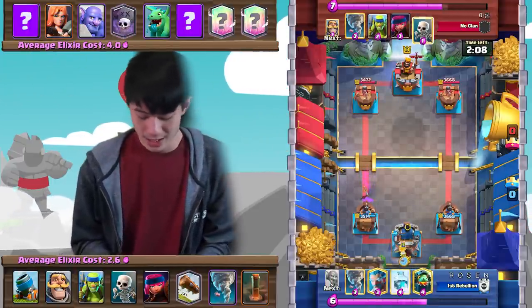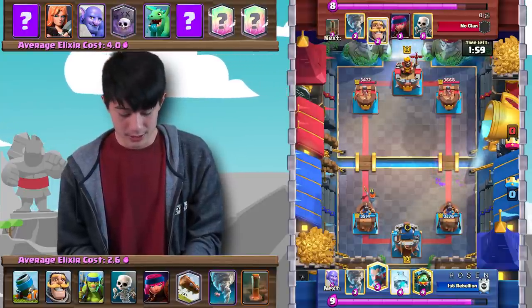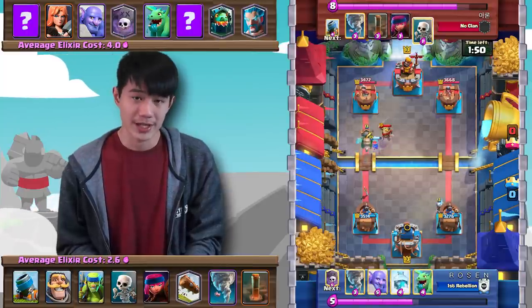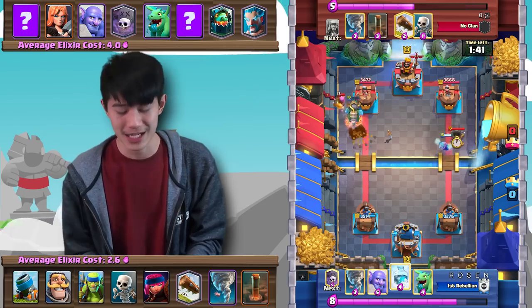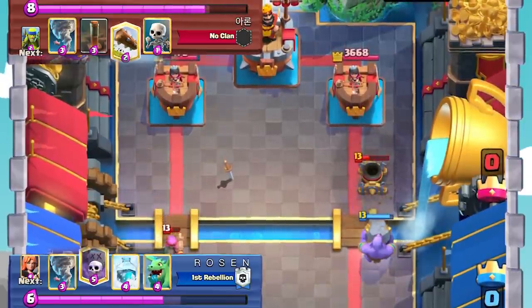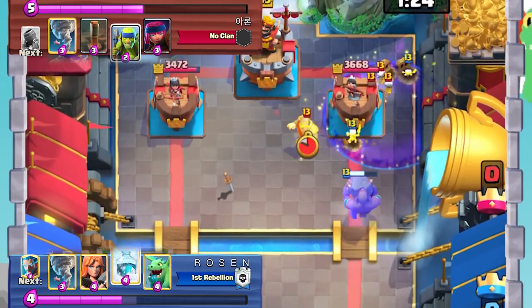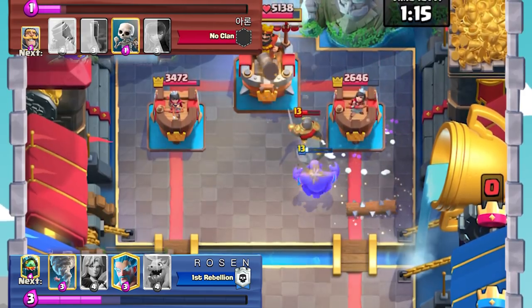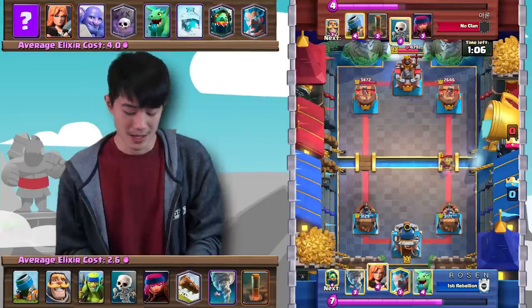Going in with some Spirit Goblins at the bridge to get as much chip damage as possible. Against any Graveyard deck, the goal is to get a King Tower activation. You can't activate with the Valkyrie, you can't really activate with the Inferno Dragon, but there are two cards you can actually activate the King Tower with in the opponent's deck: the Bowler and the Baby Dragon. The opponent plays the Bowler down, so Aaron's going to go for the King Tower activation. Graveyard comes in — Knight and Tornado gets that King Tower activation, then a Log finishes off all the skeletons. Aaron is in a bit of a damage deficit, but he has a King Tower activation against Graveyard, which is a very happy position to be in.